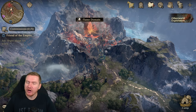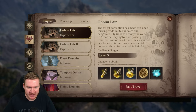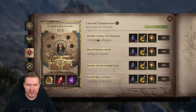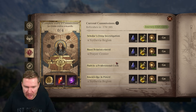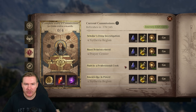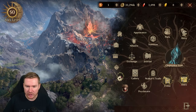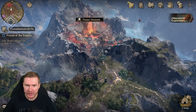The next thing I want to talk about are commissions. So when you click on your book, it wants to default to commissions — it's this tab right here with a little exclamation point. These are kind of like your daily quests. If you're familiar with that model in other games, these are important to do to actually level up your character. You get some pretty nice resources by doing them, but it's important for getting your account level up. So be sure that you're doing those.